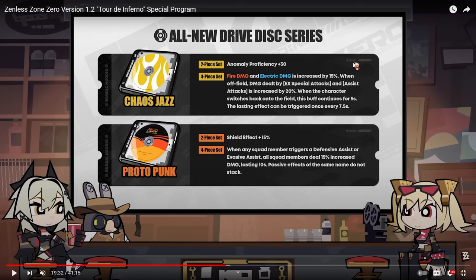The electric damage portion works well too because shock is going to be doing a lot of stuff, and you'll get a lot of disorder effects. Potentially Grace can use Chaos Jazz since it increases electric and off-field electric damage. The second set is Protopunk — obviously Caesar's drive disc set. Shield effect plus 50%, and when any squad member triggers a defensive or evasive assist, all squad members deal 50% increased damage lasting for 10 seconds. Since you're going to be running a lot of defensive assist characters, Caesar obviously benefits from this.